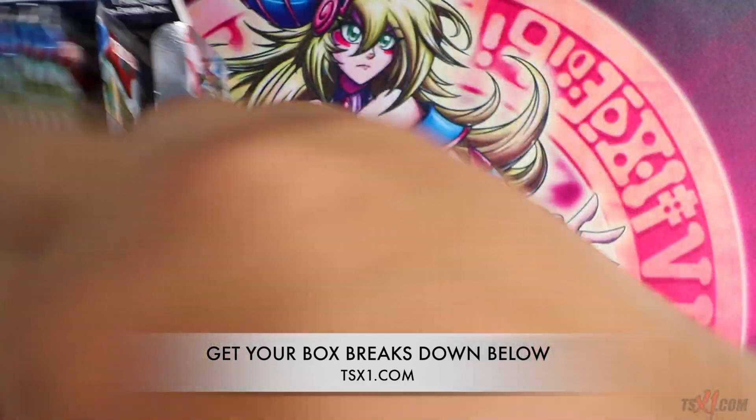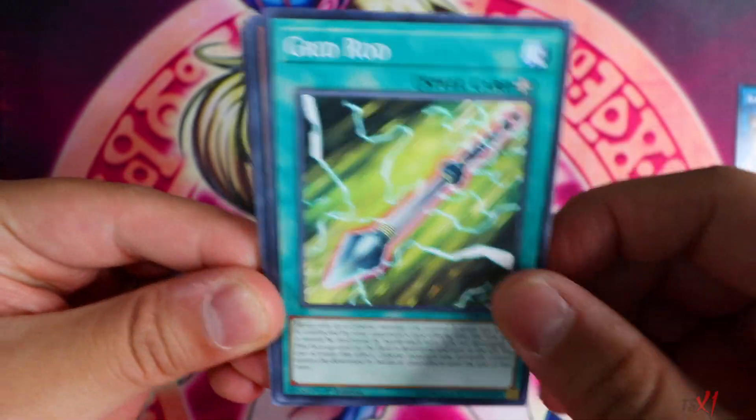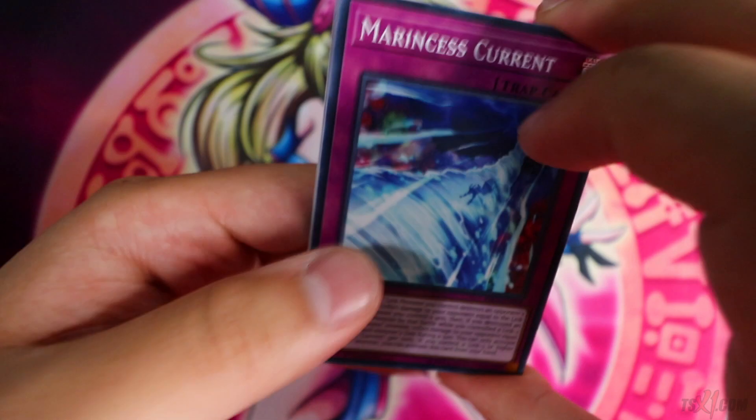Let's see if my luck is with me today. We have two Booster Boxes for this, so I'm gonna go a little bit fast. Dream Mirror of Joy. Vessel of the Dragon's Cycle. A lot of you guys love fast pack openings and I'm sure you've already seen these before, so I'm gonna go a little bit faster than usual.